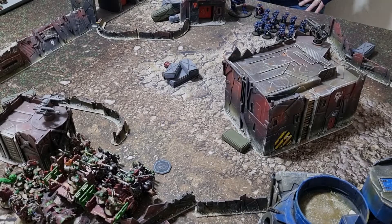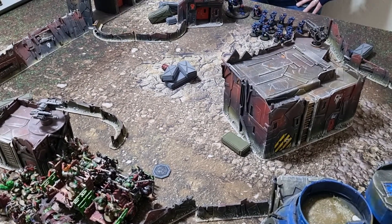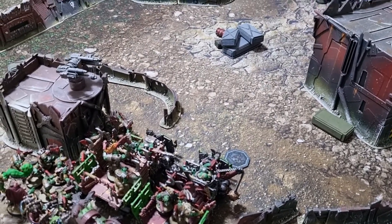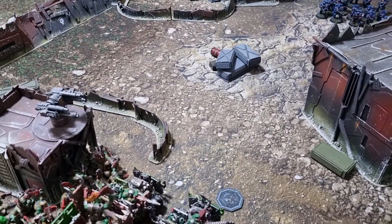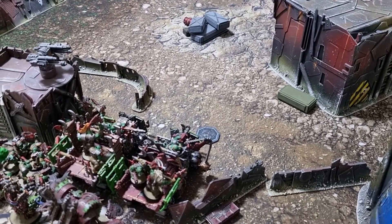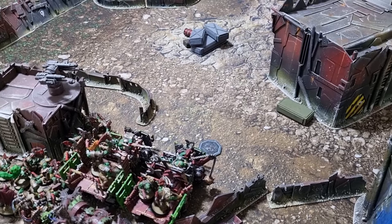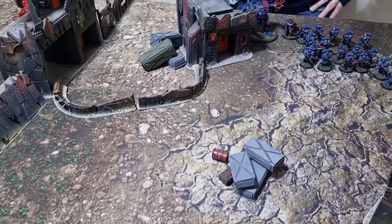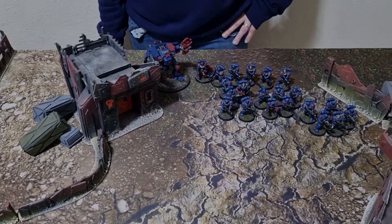Before the movement phase for Crimson Fists, the objective marker has moved rather a lot closer to the Orc lines. The Orcs won the roll-off in the first battle round to move the objective marker, rolling 11 inches, so it has moved back towards the Crimson Fist lines. It's not scorable until the third battle round, so it's not necessarily the end of the game just yet. However, it does mean Vicky may have to be a bit more aggressive on her first turn.